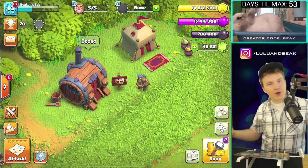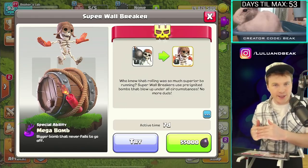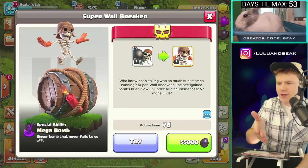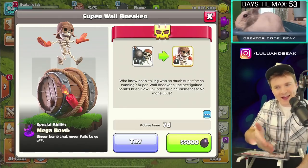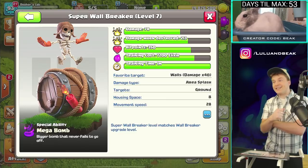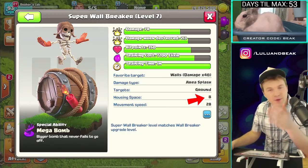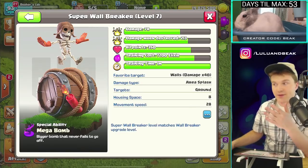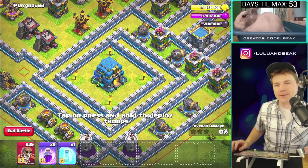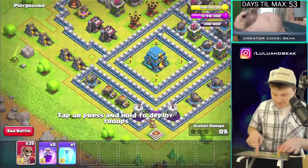What do you think it is today? Super wall breakers! They should have cut it down to two words like super bombers — super barb, super goblin, super bombers. Anyway, we got to try these today and I haven't even tried them yet. The ability says 'bigger bomb that never fails to go off' — I legit don't even know what that means. Looking at the stats: they are eight housing space. This has been my main complaint of all of these super troops — they're way too big. You can only carry 35 of these total.